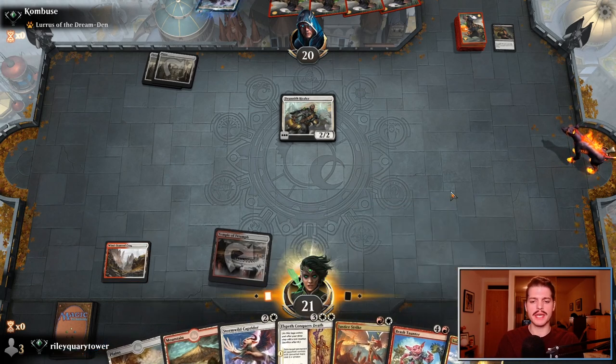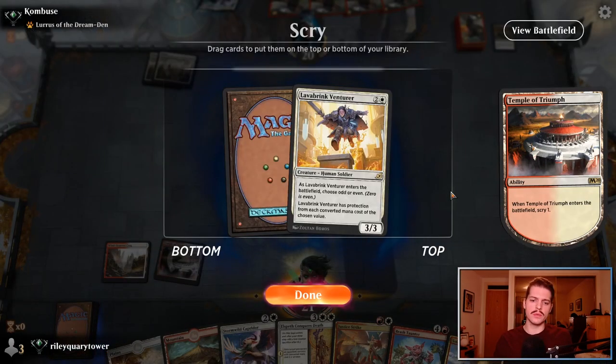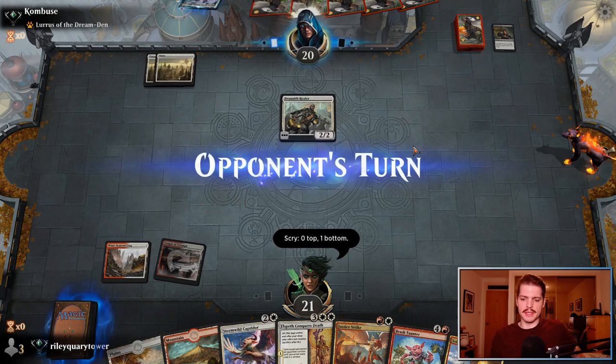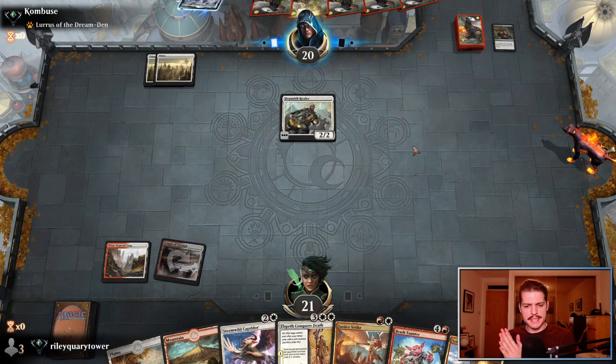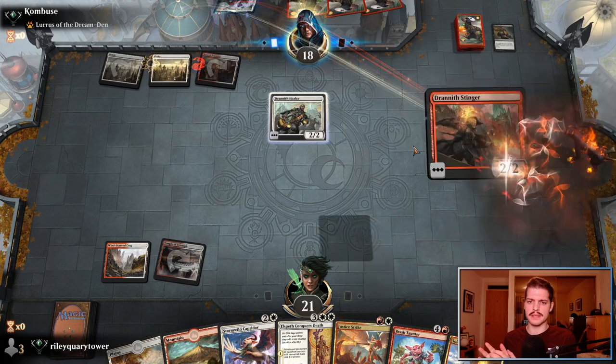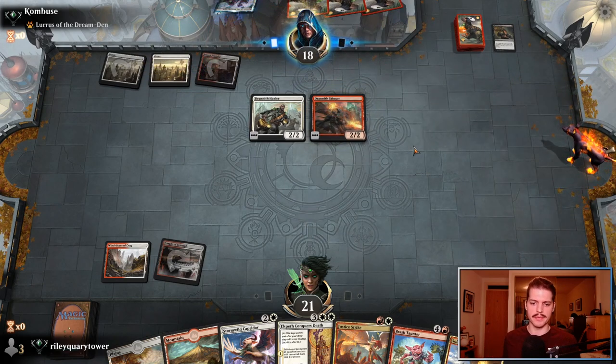I think I just want to cast the Caprador — oh, Lava Brink Venturer — no, I don't want that. I just think we want some lands here, make sure we can get out a Brash Taunter and that sort of thing. But I like casting the Caprador here — get that online before we start. This Solar Blaze is going to be really nice.